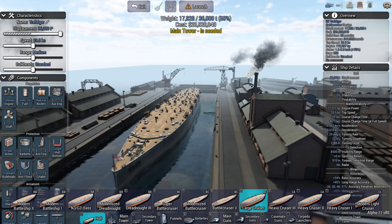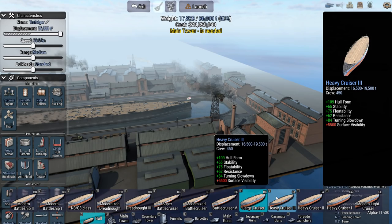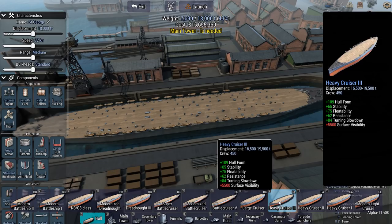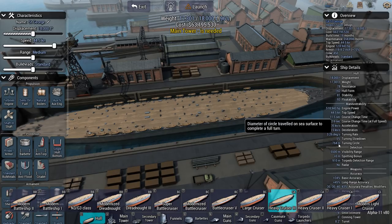I haven't really seen concealment and stealth being a very important factor in this game, so I'm not sure how much that's actually going to change gameplay. We also have the Heavy Cruiser 3, 2 and 1 hulls. Heavy Cruiser 3 has a 109 hull form, which allows your ship to move through the water easier, meaning higher speeds for less engine power. It usually means the ship is longer relative to her width, which means a worse turning circle — around 770 meters, or 764 meters with an improved propeller shaft and auxiliary engine.